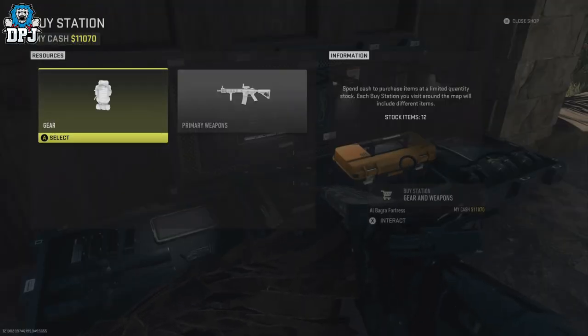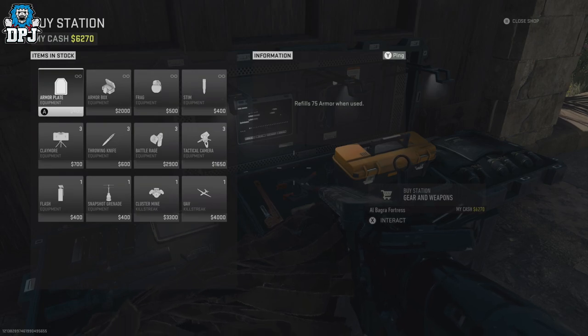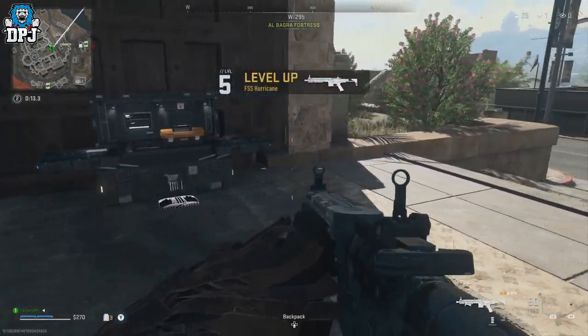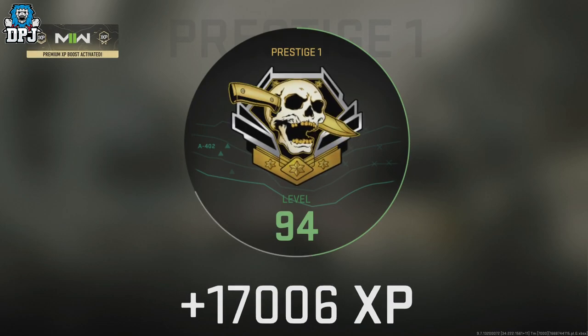Once you have a decent amount of cash, head to your nearest buy station, go into gear, and all you want to do is spam out buying those armor plates. Buy as many as your money lets you, and doing this you get an absolute ton of XP — even though the numbers on screen don't seem that great.